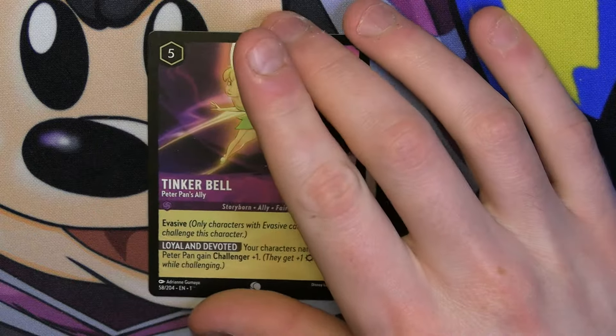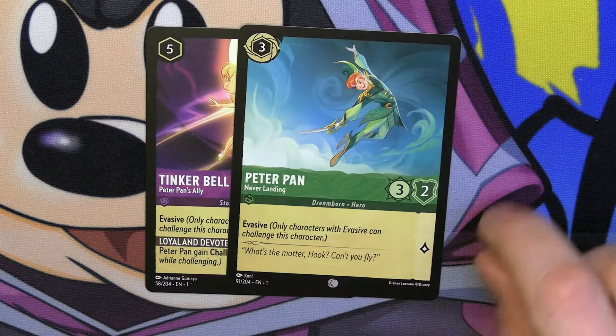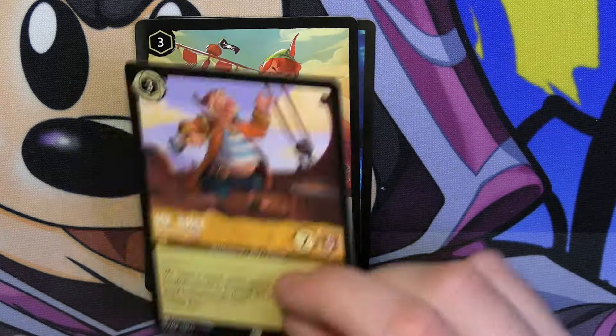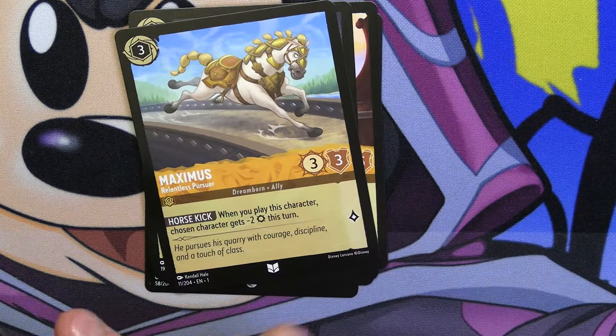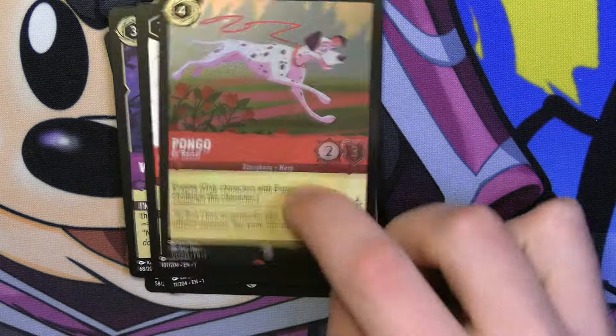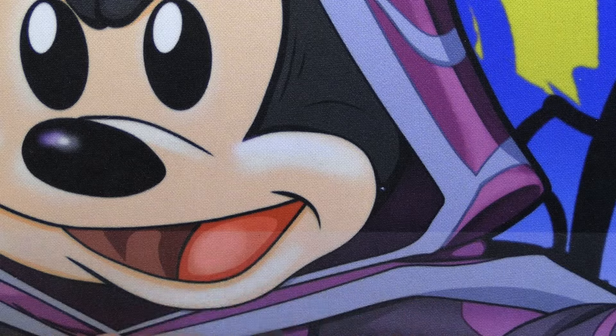We got another Tinkerbell — talk about starting two packs with Tinkerbell. And hey, look, it's her friend Peter Pan! Mickey Mouse, another Peter Pan, Mr. Smee, Break, Maximus, Starkey, Fan the Flames, The Pocket Watch, Captain Hook, and then a holo Pongo. Good doggie — a good card for evasive strategies if you wanted to go hyper evasive. Just run evasive dudes everywhere — I've always thought about putting that together as a deck profile, just pure evasive.